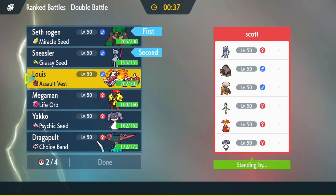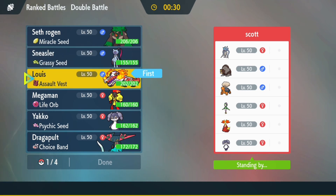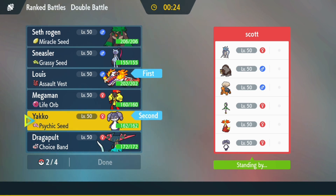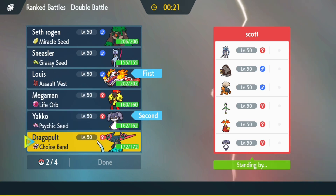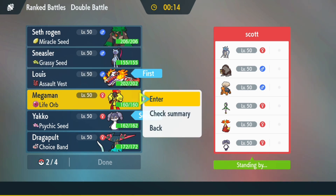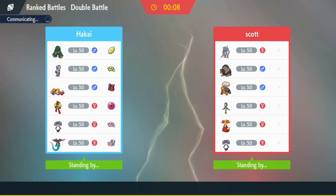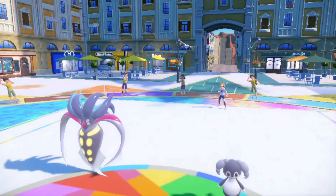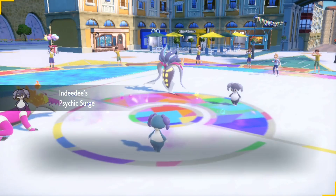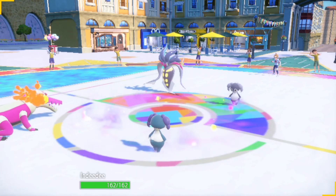On to the next battle - I'm up against Scott. Scott has Malamar, Ursa Luna, Toedscruel, Lilligant, Delphox, and Indeedee. I'm gonna start off with Indeedee, but I should probably bring Sneasler and Amoonguss. I was thinking of bringing Dragonpult but I think Scott will start off with Lilligant and Toedscruel. Clearly I was wrong - it's Malamar and Indeedee.